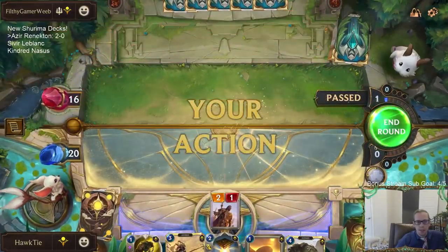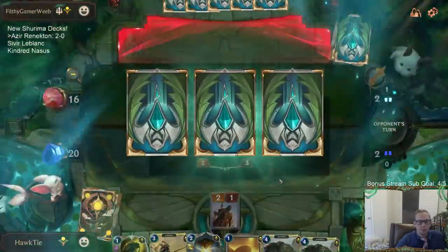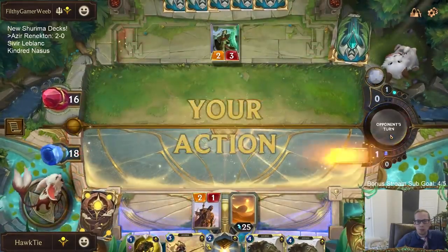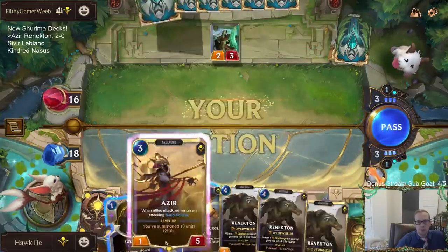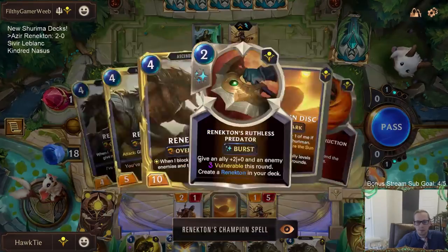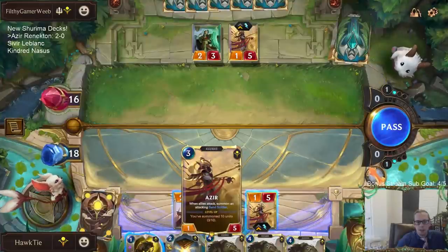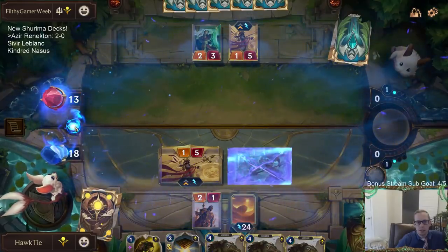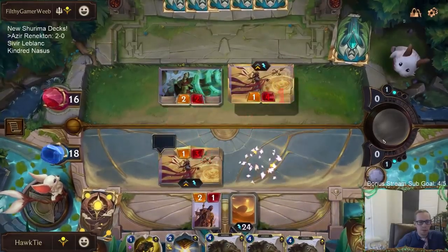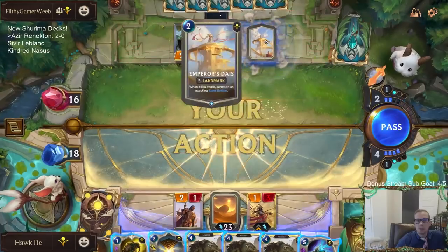This one-drop is strong, we got stabby soldiers — sand stab. Four damage one-drop, strong. I'm thinking about not attacking. The plus two plus zero gives something Vulnerable. I could maybe attack with this. They block with our two-three — that's fine. Basically what we did there is got another level up, and did some damage over here. Emperor's Dais. Siphoning Strike is what's up.